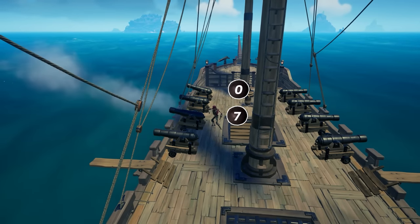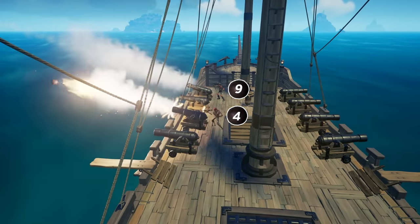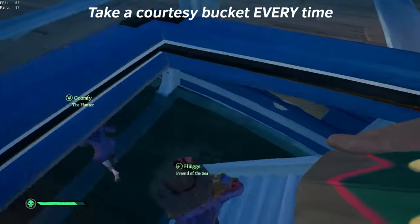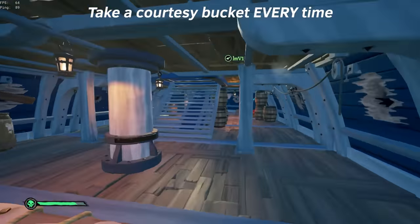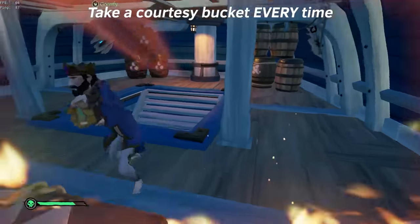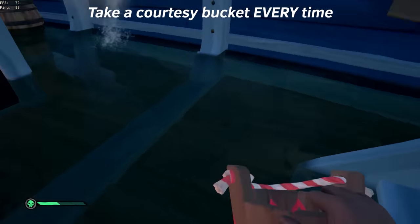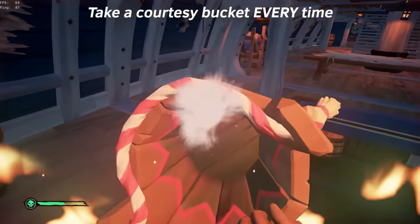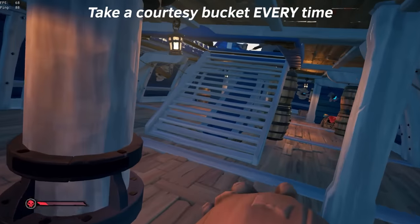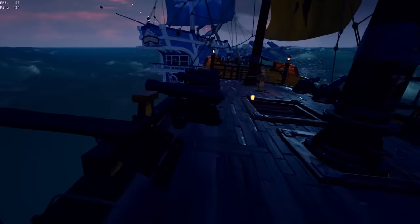Also, when you're reballing, always take a courtesy bucket — a 'curt' — which is when you go below deck to refill your cannonballs and take a scoop of water with you. When you get into higher levels of play, giving courtesies and taking a bucket every time you reball is the difference between winning and sinking. Get into the habit of always taking a bucket whenever you go below to reball, even if the water is only one scoop till empty. Always curt your local bilge — it's the difference between winning and sinking.